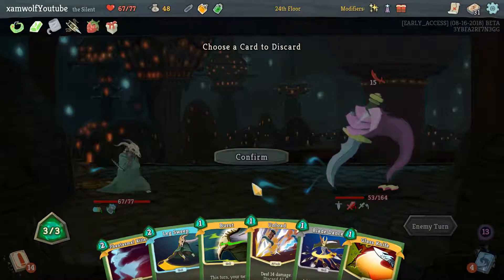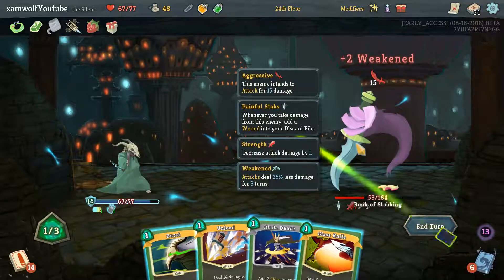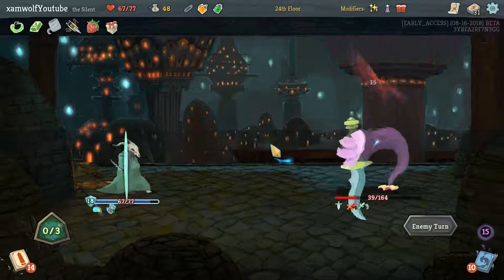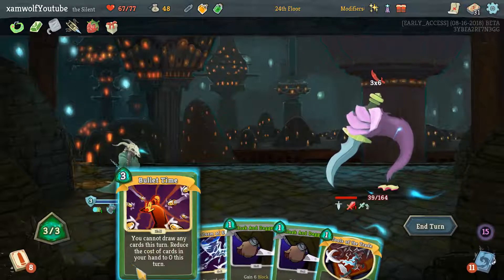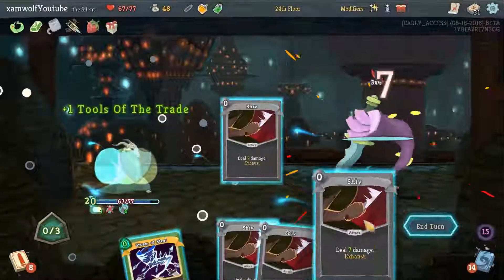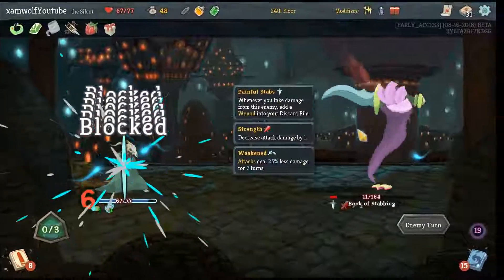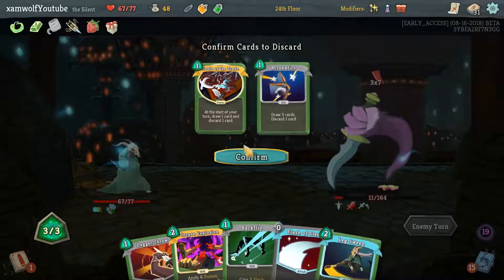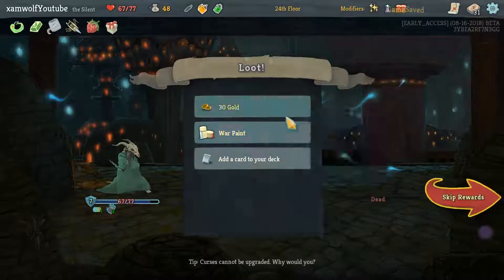And I will not forget. This is pretty bad. Again Leg Sweep clears this up. And now 2 times 7 is better than 2 times 6 — Glass Knife got a lot worse. I think they're dead. No they're not. The Book of Stabbing is not dead yet. But it's basically dead now. There you go — perfect fight.